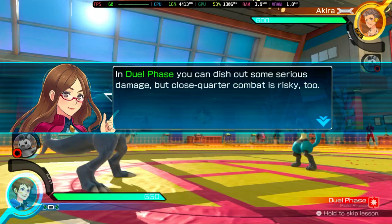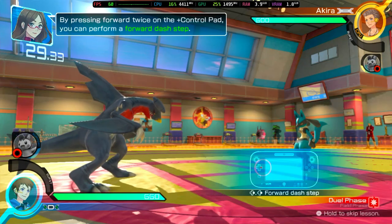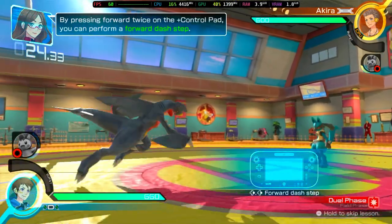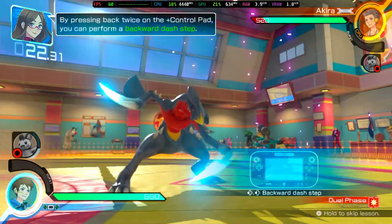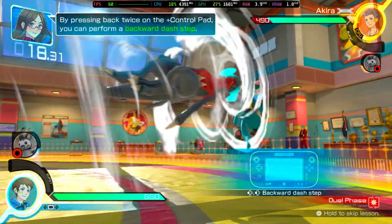In dual phase, you can dish out some serious damage. By pressing forward twice on the plus control pad, you can perform a forward dash step. By pressing back twice on the plus control pad, you can perform a back dash step.